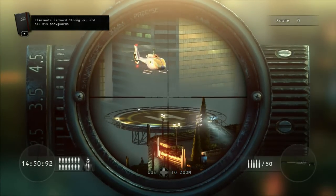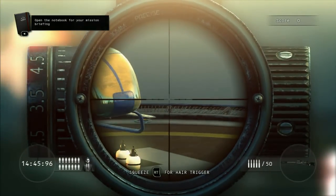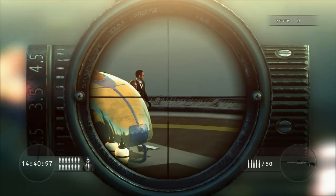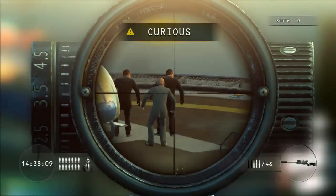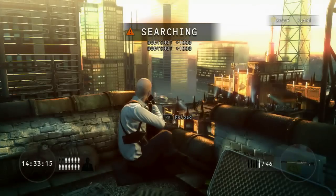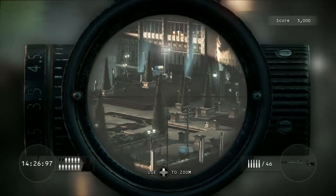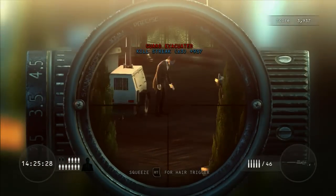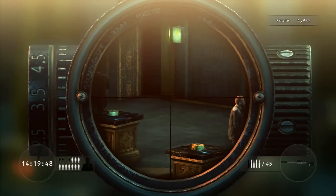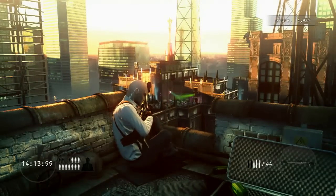Now we are restarting after finishing that run. We're going to do the challenge where you get everyone off in two and a half minutes. It's misleading because you don't have to kill everyone — they just have to disappear. So you just want to take him out immediately, and anyone who's kind of hanging around, shoot. But generally they're going to run, and as long as they leave within two and a half minutes, you're going to be fine. Use your instinct — right bumper — to look for people who maybe don't know you're alerted yet, or for some reason decided not to run.